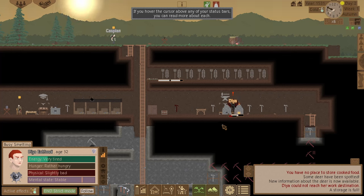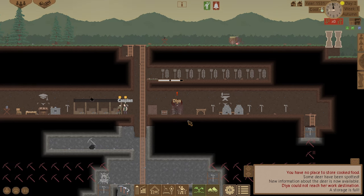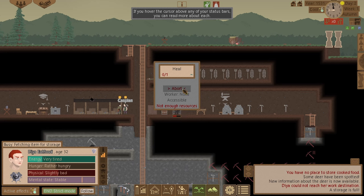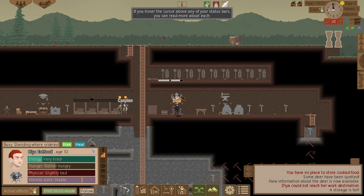There we go — get straight on that. Here we go, lovely. Let's support that and I've got herbal medicine. I've got six of them so I can make three. Make them and then you can heal yourself.